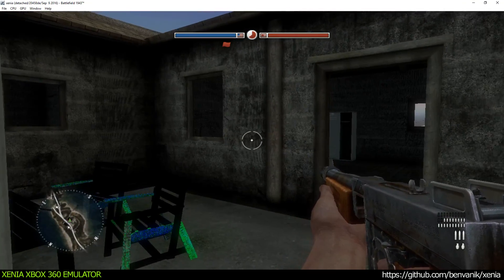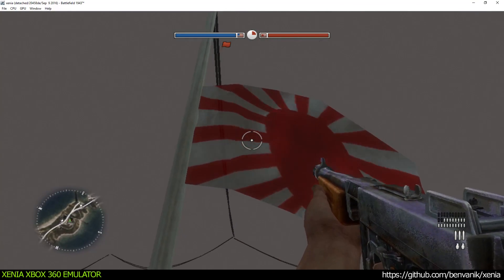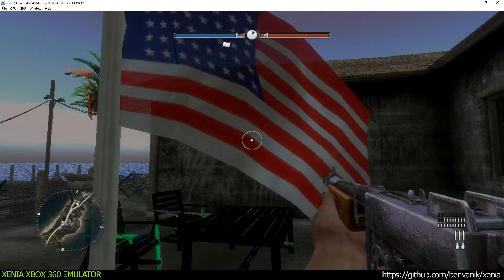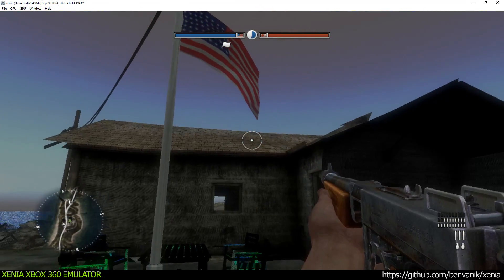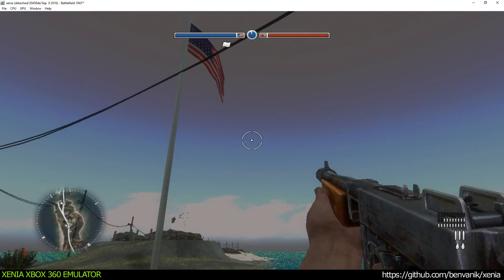The only way to win this war is to capture all the enemy's bases. Just get close to that flag over there, Marine. Now, just wait for the flag to go all the way up, and the base will be ours. If the flag was in enemy's hands, we'd first have to take it down. Remember, the more Marines will stay close to the flag, the quicker it will be.